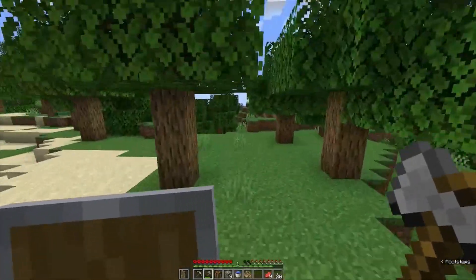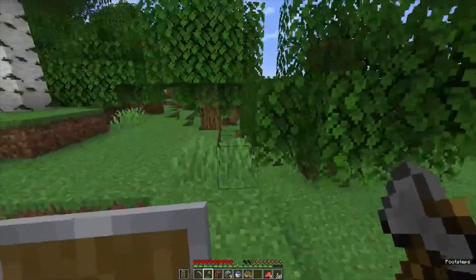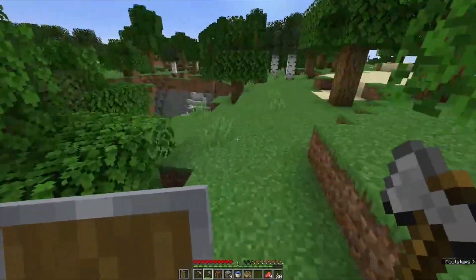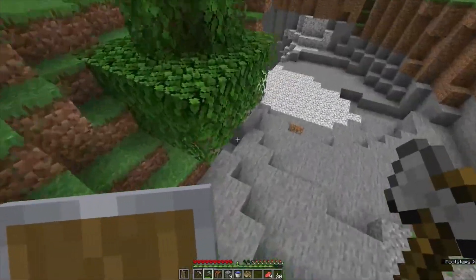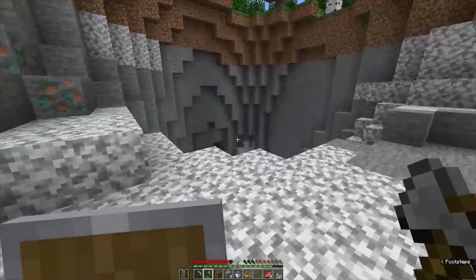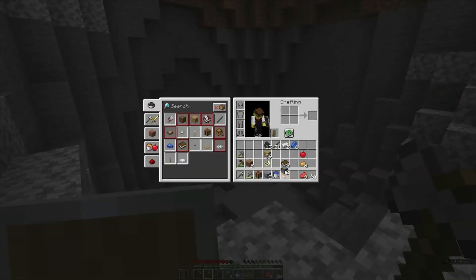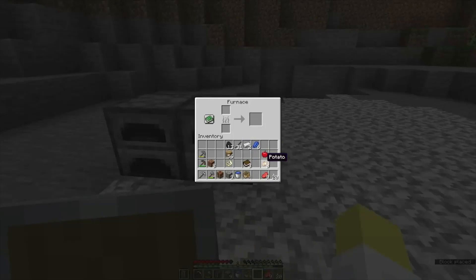Where was that cave — over here somewhere? There it is, okay I see it. There's our fishbowl. I would like to cook some things — let's do that really quick. Since we don't have iron to cook it's really just the food we need, so let's make sure we have enough.